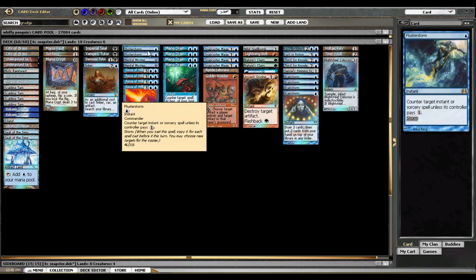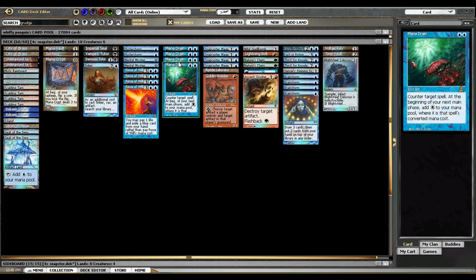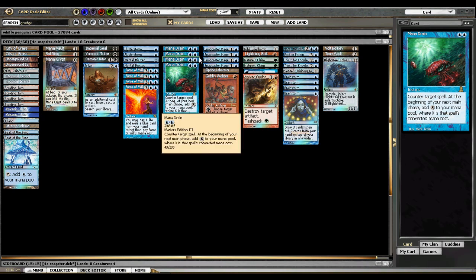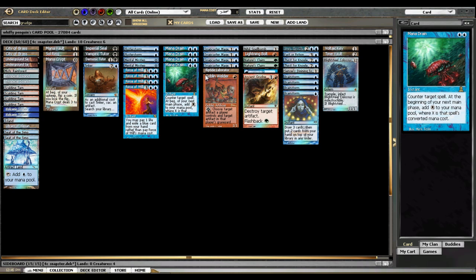We were talking about Flusterstorm earlier. Right now, for these events that are happening, these should probably be Spell Pierce, and the next time I take this deck out I might change them. Then we've got four Mana Drain, which is really what makes this deck tick. You're not going to be resolving Fact or Fictions and Thirst for Knowledge on a consistent basis without Mana Drain helping you.